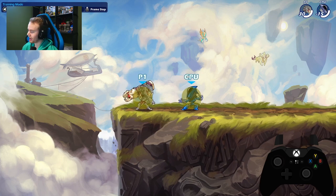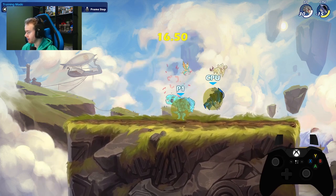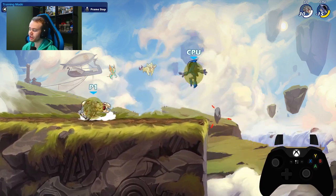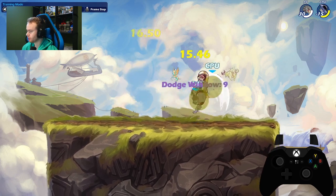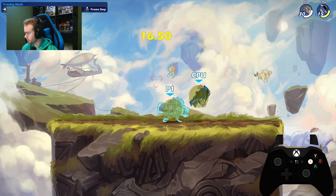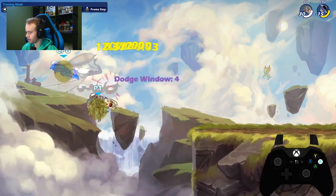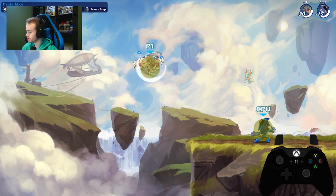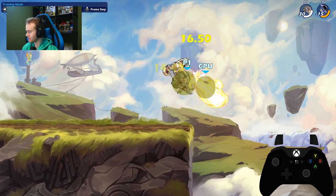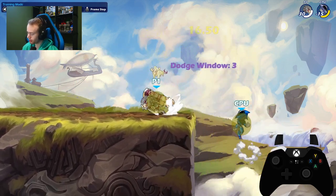Next combo is cannon downlight down air. This is a setup tool — very easy, very consistent, solid combo. It just puts you in a really good position to get reads or continue the string. Cannon is such a smooth weapon; it just keeps flowing into itself. As long as they're not in kill percent, this combo is optimal.